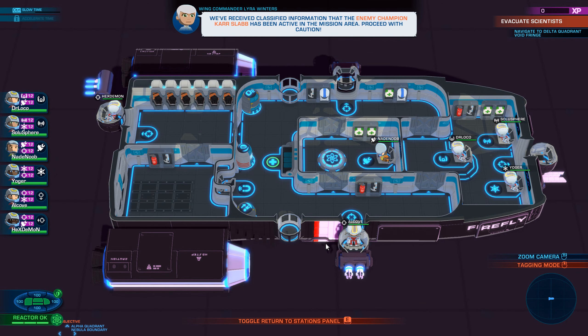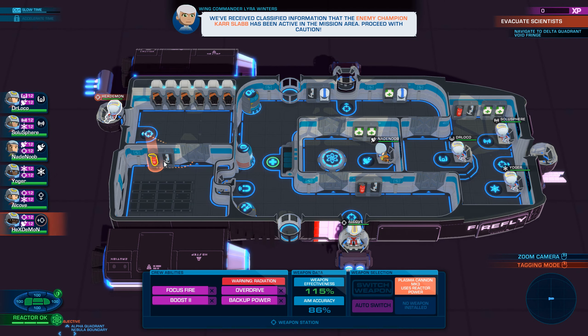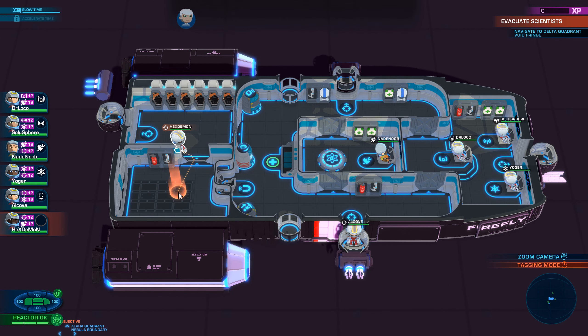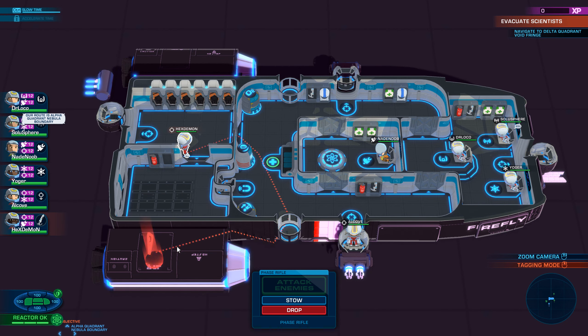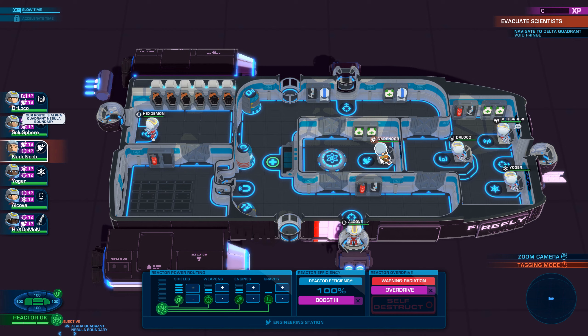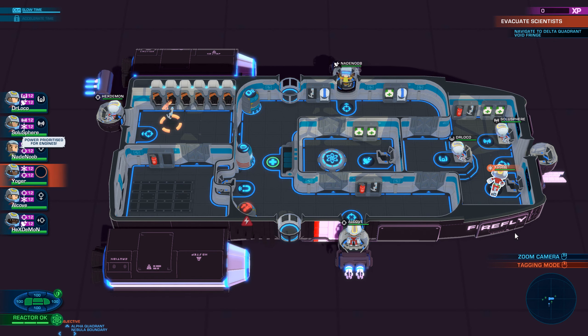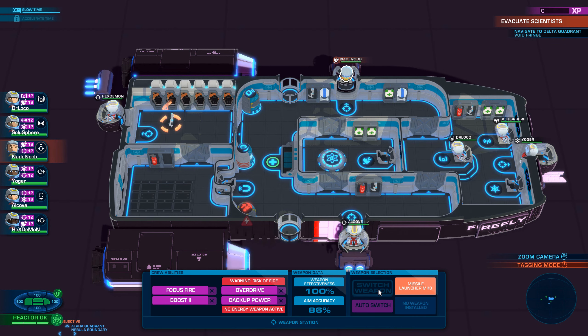We've received classified information that the enemy champion, Carl Slab, has been active in the mission area. Proceed with caution. Hexdemon — he needs to get powered, I suppose, because they never really get hit much. So what I should do is this. And go over there. You also need to go over there or float over there. And now there should be a way — oh, auto-switch! There's now an auto-switch!